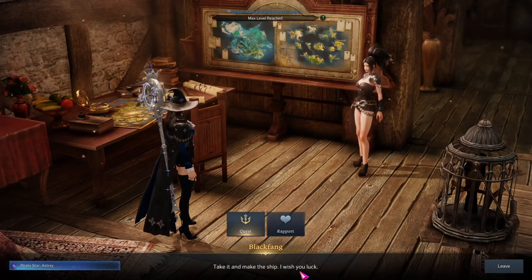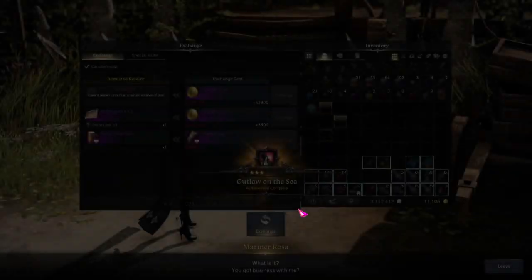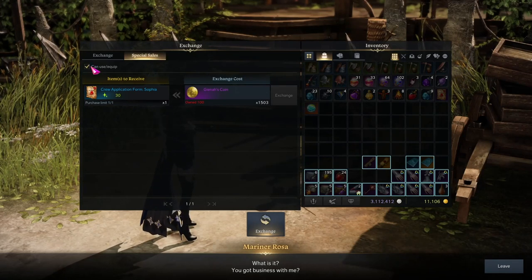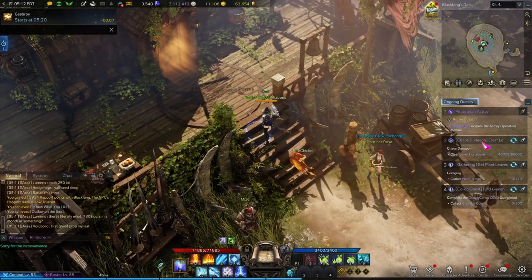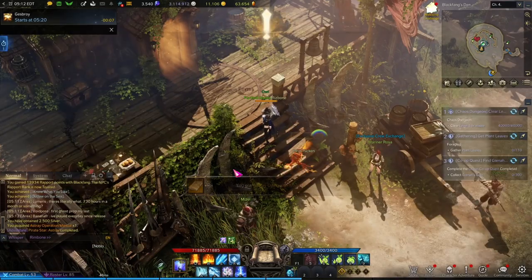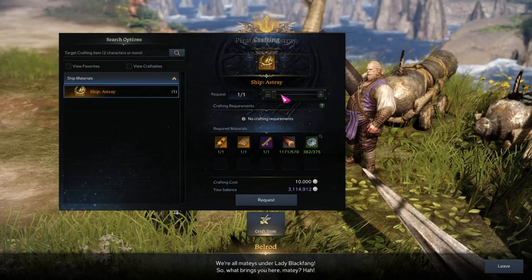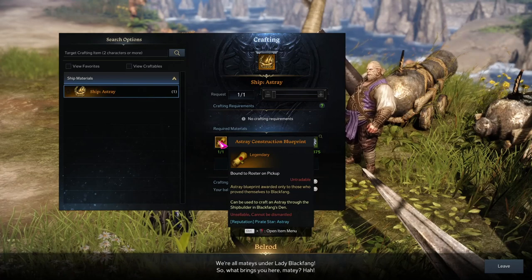So there's the Astray manual. Let me give a quick recap here. There was a quest from Black Fang that cost 300,000 pirate coins — those pirate coins lead into that quest with Black Fang that we just saw. That gives me the manual, and then we go over to this fella. This was a unitask — the manual we just got.